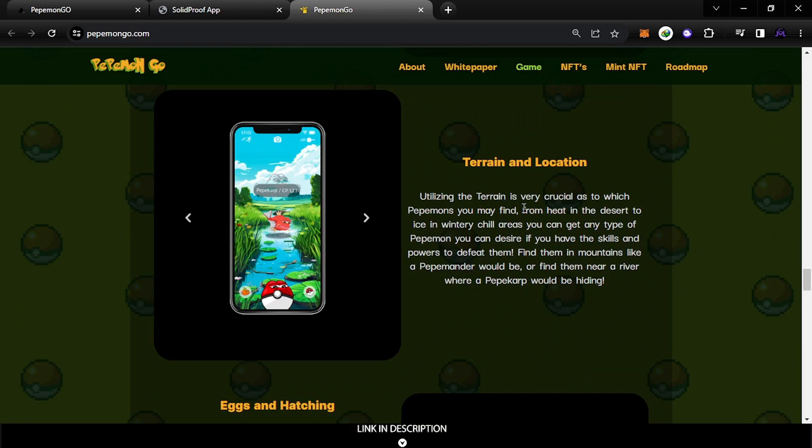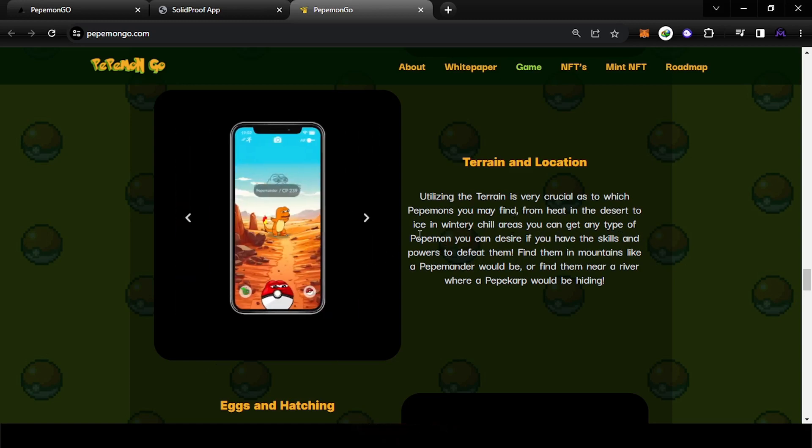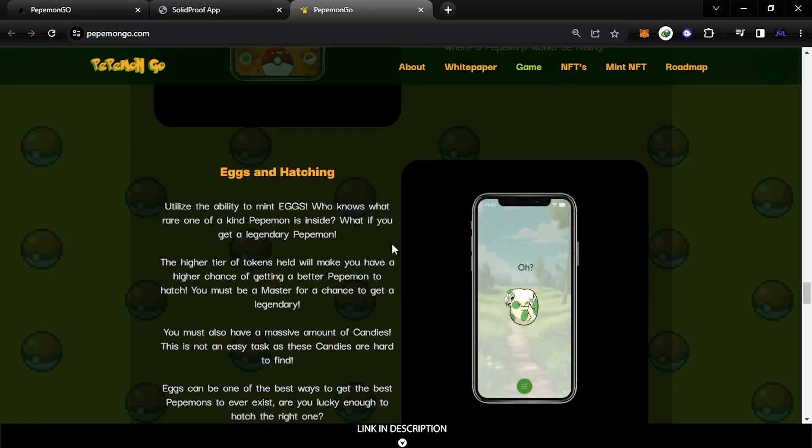This section covers terrain and location mechanics. When you go outside to catch PipiMons, near a river you'll find river monsters, and in the mountains you'll find mountain monsters — it depends on where you go. For egg hatching, the higher your tier, the higher the chance to get a legendary PipiMon. This is the key difference between tiers — the chance to get higher rarity.